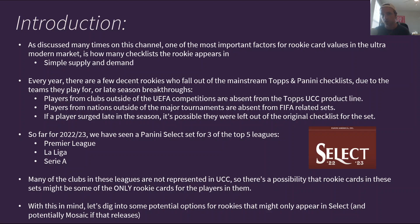Every year there are a few decent rookies who fall out of the mainstream Topps and Panini checklists due to the teams they play for or late-season breakthrough performances. Players from clubs outside of the UEFA competitions are absent from the Topps UCC product line, meaning they'll be absent from the mainstream flagship sets. Players from nations outside of major tournaments are also absent from FIFA-related sets. And if a player surged late in the season, it's possible they were left out of the original checklist or are short-printed because when manufacturing the product, that player wasn't thought of as somebody to produce a card for.